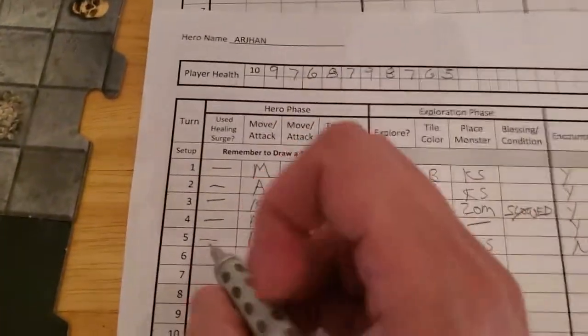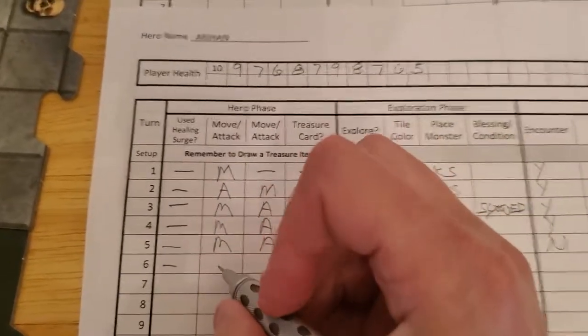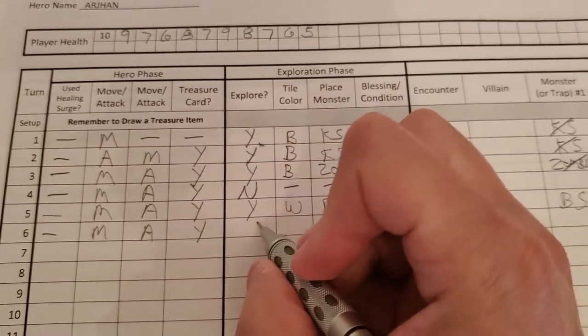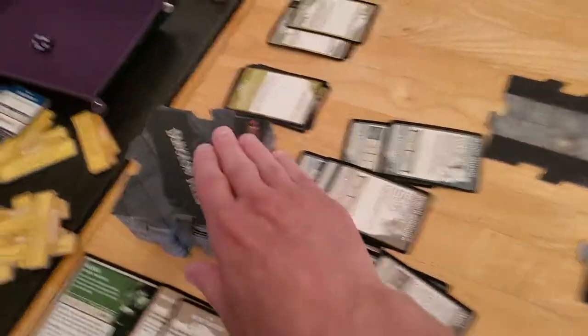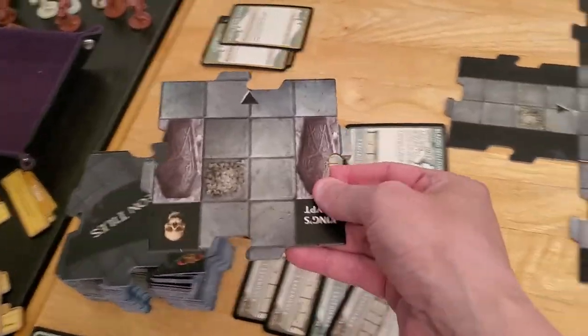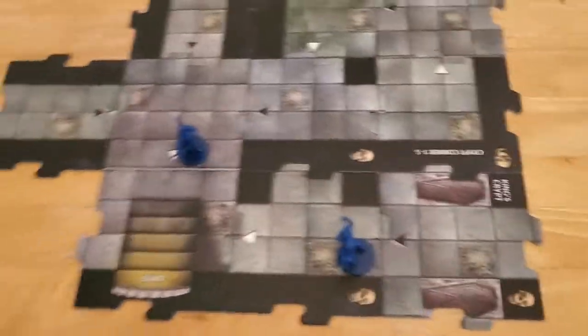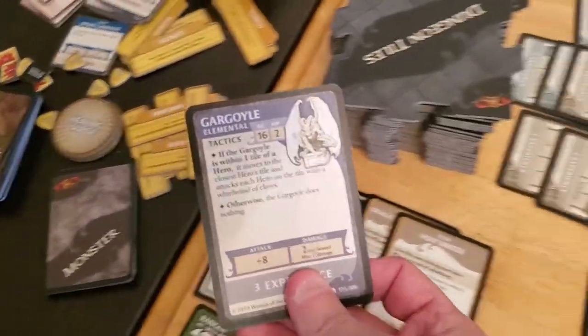Let's update for Arjun. He did not need a surge, he did move, he did attack, and he got that treasure card. Now he's on an unexplored edge, so he's going to explore. Let's slide our whole thing up a bit and grab a new tile. It's going to be a black triangle, so we're going to draw a monster — and it's going to be a gargoyle.